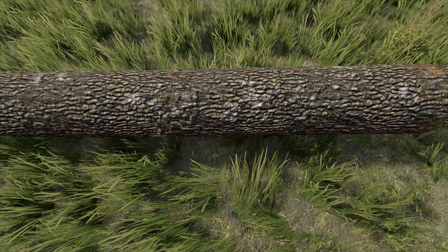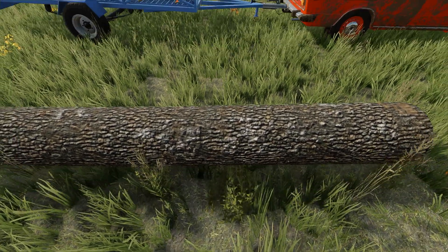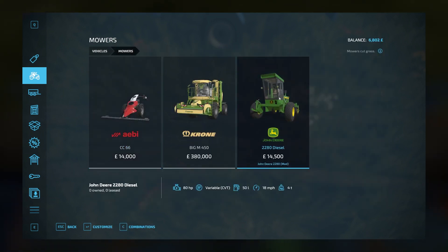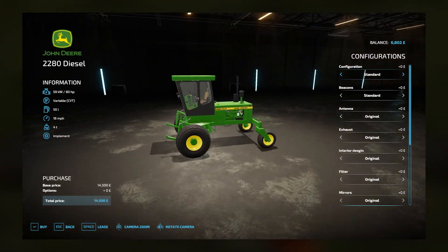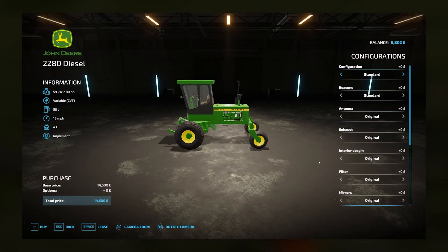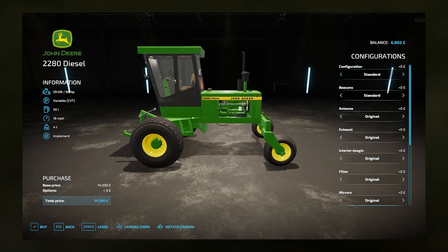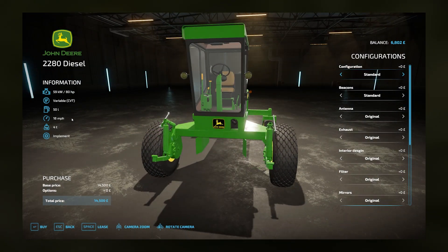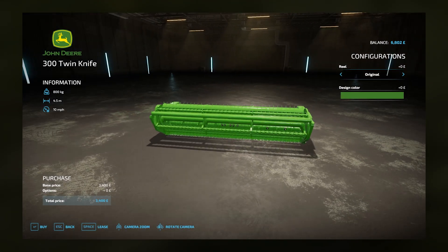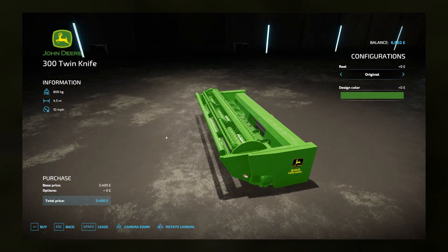I'd quite like to get into mowing grass — we've got loads and loads of grass around, I'll show you that in a bit. Let's just have a look at some of the equipment we might have available to us. I'm thinking about going for the John Deere 2280 — it's a mower with a header and all sorts of cool attachments. We're looking at about 19,000-ish for the mower and the header.